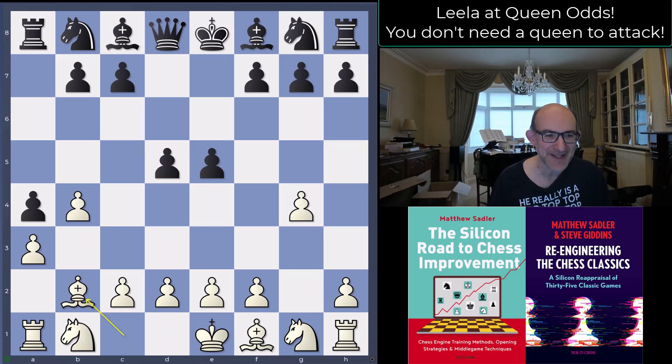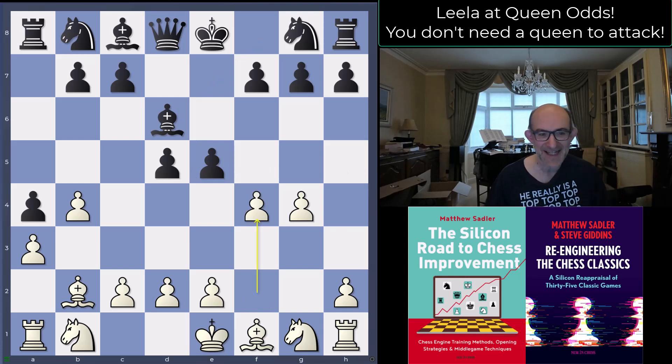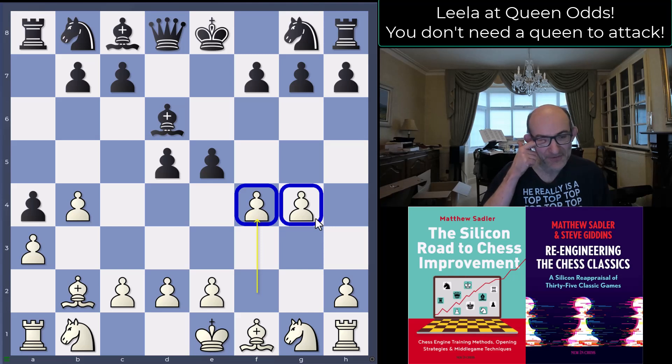Bishop b2 — Lila's not worried at all about the pawn on g4, you can take it if you like. Black plays Bishop d6 to protect the pawn on e5, and Lila goes f4. I tweeted that Lila plays the worst moves on the board basically whenever it has Queen Odds — the key point is that you can't get mated because the king's got the escape square on d1.